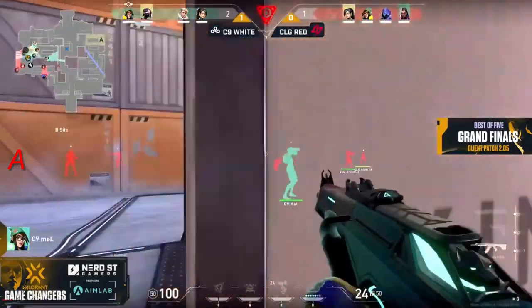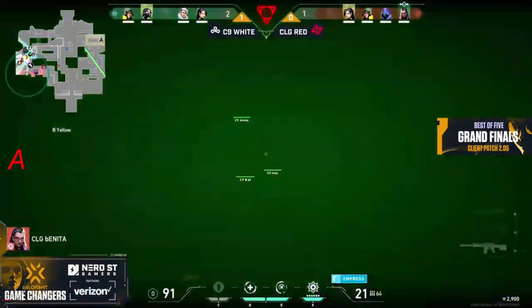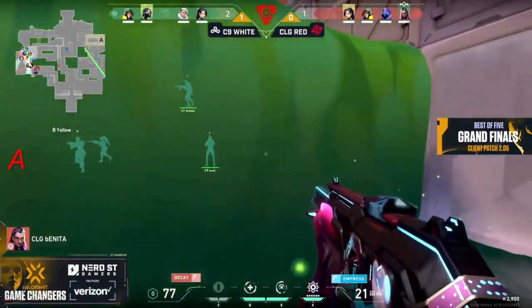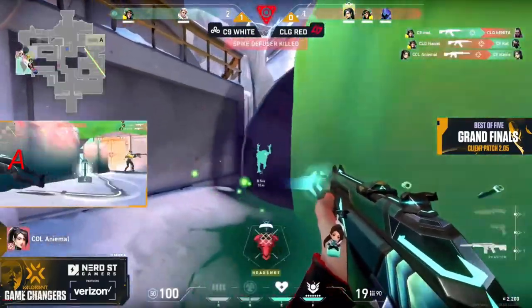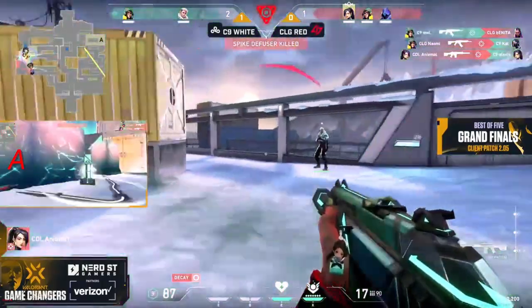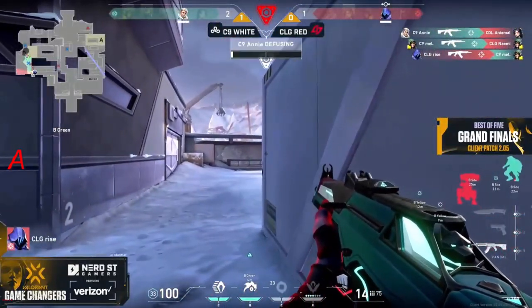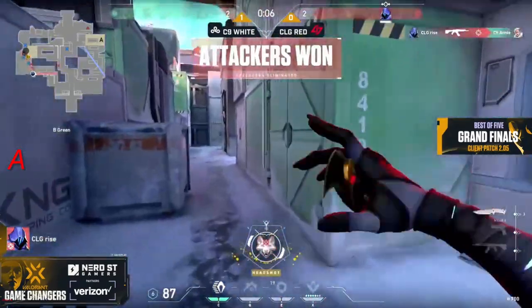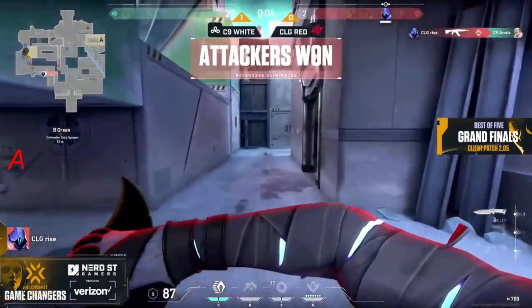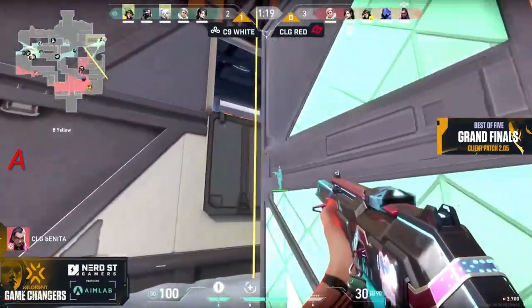Assuming they still have a wall up for C9 White on this retake, a Viper's pit comes out to try to bring the chances into their hands to get the defuse. But you saw those mollies pop out from the Nanoswarm from CLG Red, and it's still going to be Naomi and Animal clearing things up and clearing the Viper's pit. It comes down to a one versus one — it's up to Annie Joe, trying to get this, and she gets the paranoia and also the kill for the clutch for CLG Red.